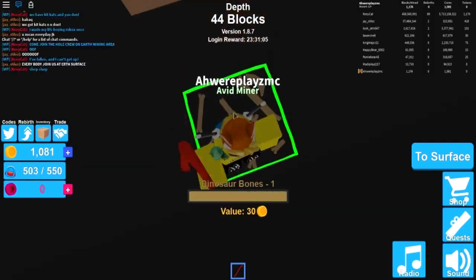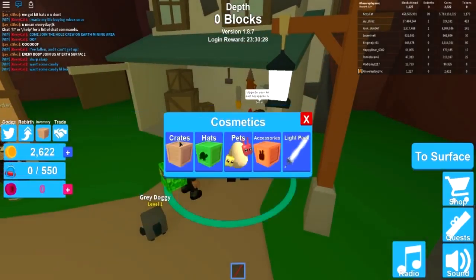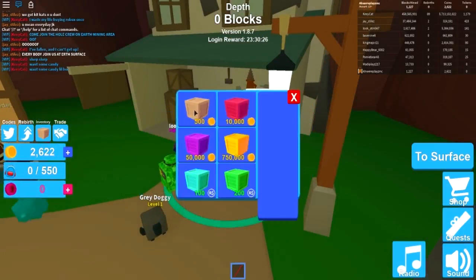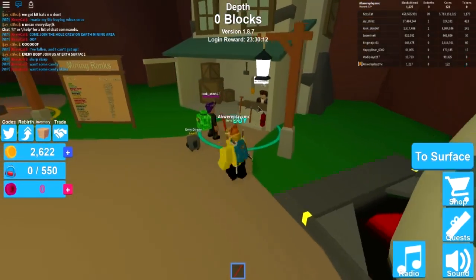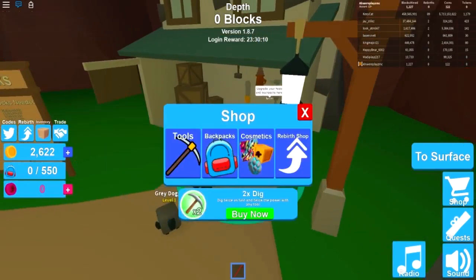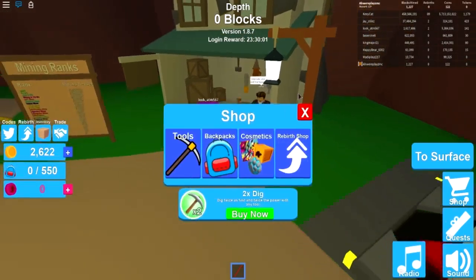Some more dinosaur bones! I think we can go to cosmetics and buy some crates to get skins. Let's buy a common crate — buy one. Why won't it work? Let me try again — cosmetics, crates, click on common, buy one. Why is it not letting me buy a crate?